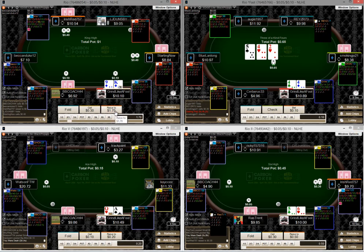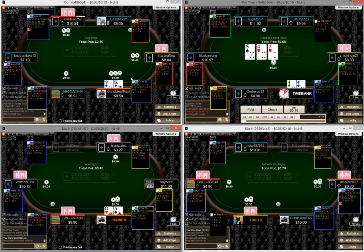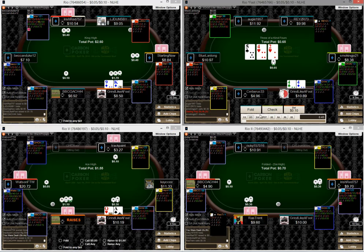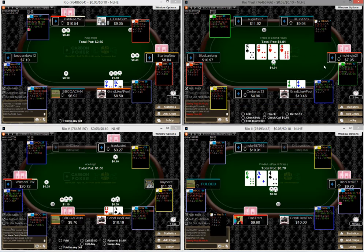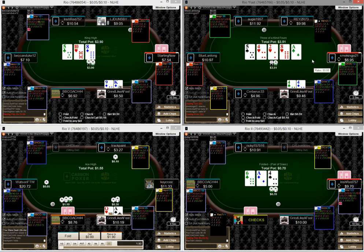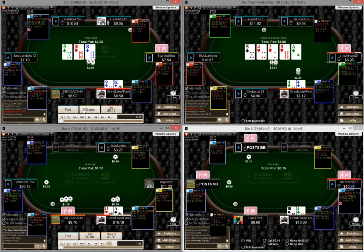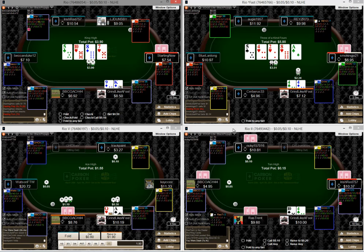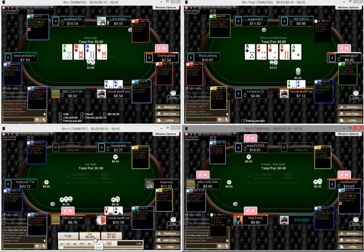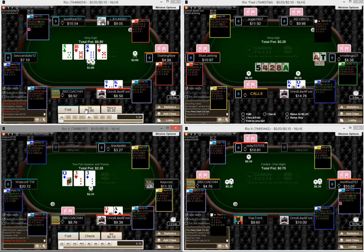I think this is an okay spot to go ahead and squeeze on table one with our king-nine — we've got a nice blocker and I think it'll play okay. We need a bet because it's way too dry. That guy calls, there are still a lot of draws out there, and when the ace rolls off I think he raises most of the time, so I'm going to bet again. If we get raised we can think about folding, but the way he's playing there's a ton of room to be profitable.